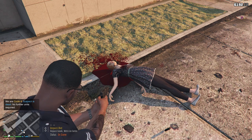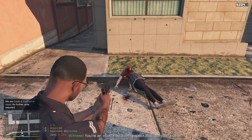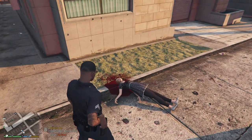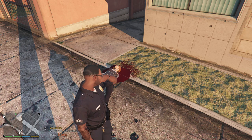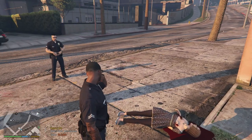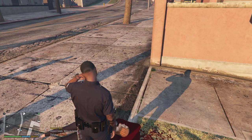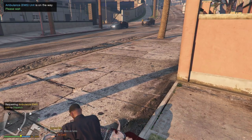Suspect is down. Dispatch, we have a suspect down south of Vespucci Boulevard — white female, red hair, ugly colored dress. Requesting an ambulance. What a psycho.